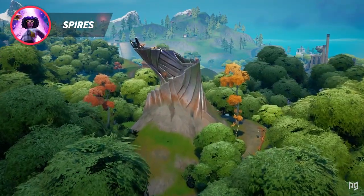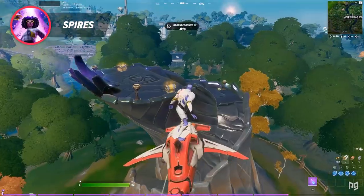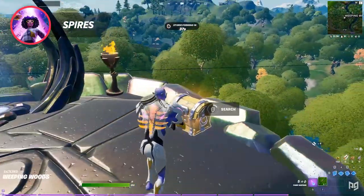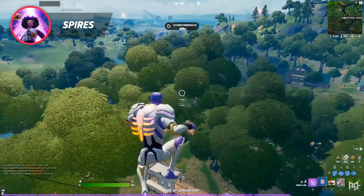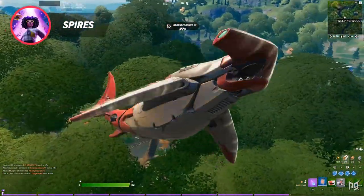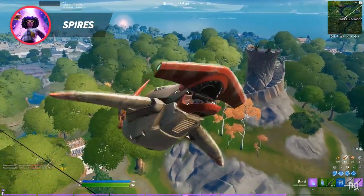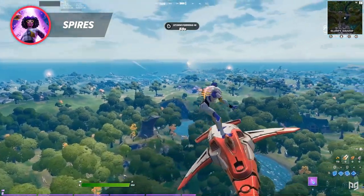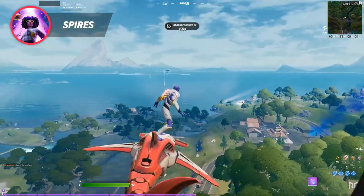Another good spire is the one in Weeping Woods. This spire doesn't have the same collection of large houses below it, but its optimal positioning allows a player to land on top, collect the double chest, and then quickly hit the built-in launch pad to fly away to any of the various cabins in the woods, Weeping Woods itself, or even Log Jam, depending on the situation and where the enemies land. If you decide to land here, just make sure as you glide that you take note of where all the other players are landing around you, then decide where to rotate from there.